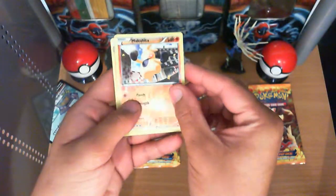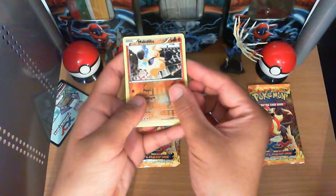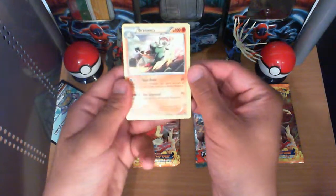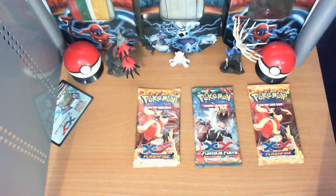A Reverse Holo — come on, camera. A Reverse Holo Makuhita, and for our Rare we have a Breloom. Nice and powerful Breloom. Not too bad for the first one.